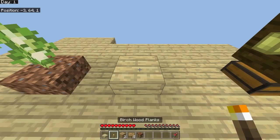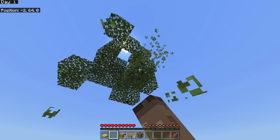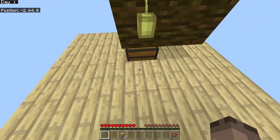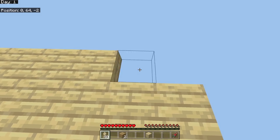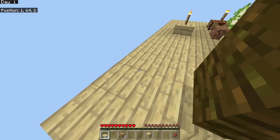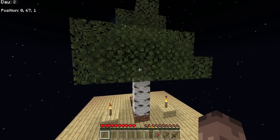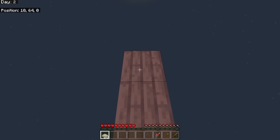I decided to put a torch near the birch sapling to help it grow at night time. With the available resources I can make things a bit better. The jungle logs - you can actually jump on cocoa beans, which I never knew! There's a lot of things I learned during this. At 10,000x speed it finally grows.